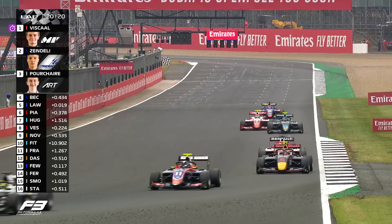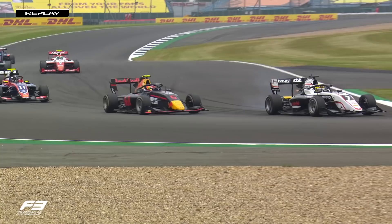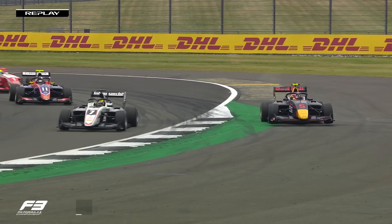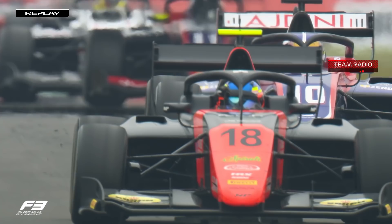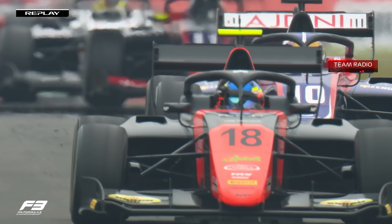Beckman beats Lawson to the line for fourth. Extraordinary stuff on the last lap. This was Theo Porcher up against Liam Lawson — a recap here, because we went on board with Liam Lawson and that is why he was heading off the road. Race control will be looking at that one. Beckman with a drag race to the line — did he get there? Yes, he did. Very good job, really, really good.